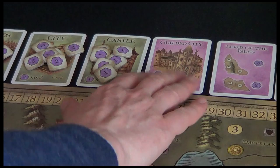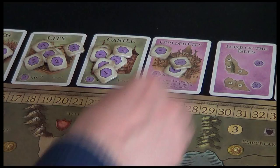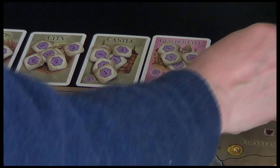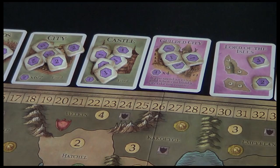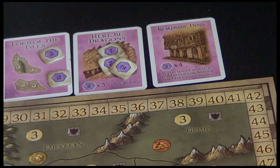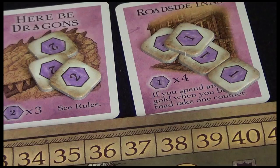And then these random, variable ones - the gilded city has only four single victory point tokens. You can claim one of these when you build a city: pay an extra gold and you'll create what's called a gilded city and take a victory point counter. Lord of the Isles has just two counters on it, a three and a two, and you'll claim those by taking control of those islands on the map. If you control a province that contains a dragon - we'll understand these once we get into gameplay. And then roadside inns, claimed by spending an extra gold when you build a road.